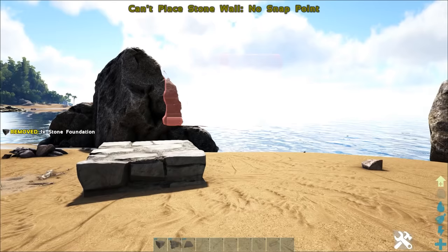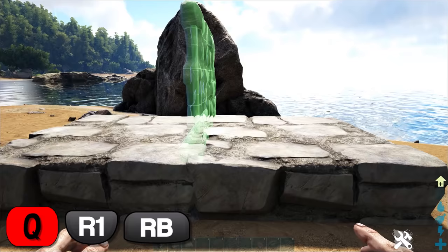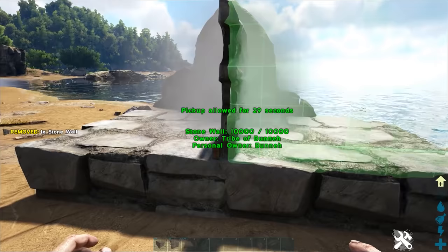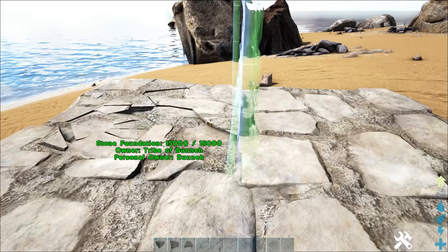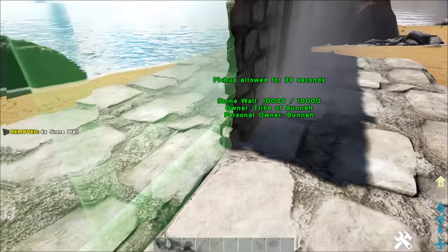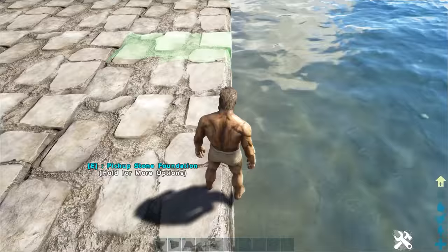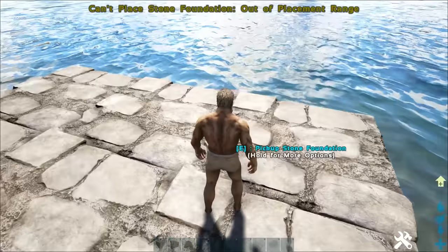Tip number twenty-two: finding different snap points. Did you know that you can use other structures to find alternative snap points while building? Take a foundation for instance — by itself, you only have one available snap point for a wall. But if you were to place another foundation next to it and either move your camera or press the Q key while placing the wall, it will cycle to an alternative snap point on the new foundation. This allows you to reposition walls, ceilings, and other structures to your liking. You can use these additional snap points to double layer walls, extend foundation support, and even sink foundations below the level of other foundations.